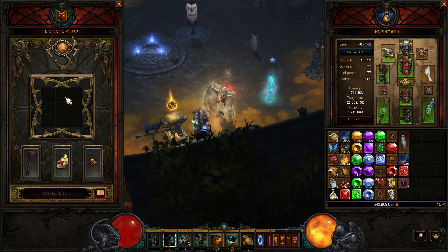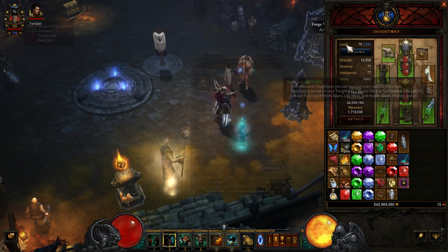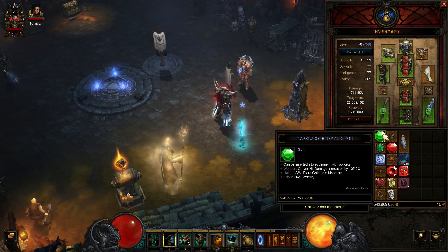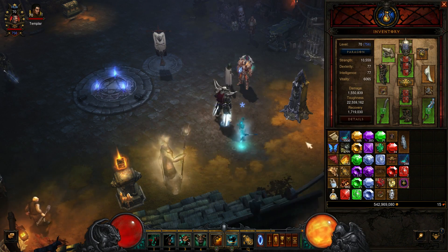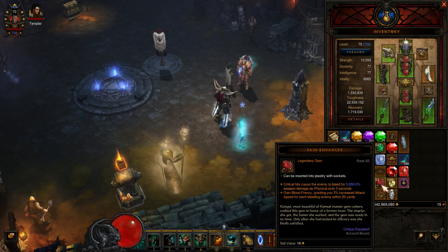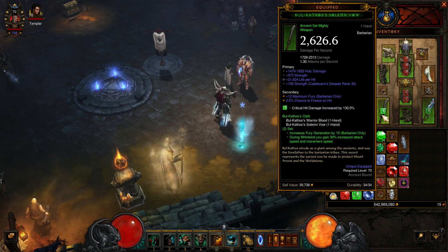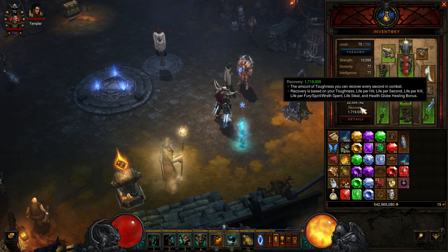We'll check our cube too — still running the Furnace, Mantle of Channeling, and Skull Grasp. Build is essentially the same. One thing I'm going to start doing is Caldesann's Despair — I want to get gems to at least level 65 and put them on all the equipment I can. That'll get me stronger as well.